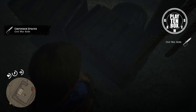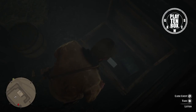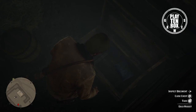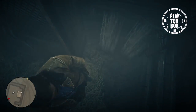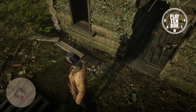Other than this knife, there are a couple of useful things that you can find in this basement, including a gold nugget. Another unique item you can find here is the silver wolf head. It's a cool item that you can add to your collection of outfits.